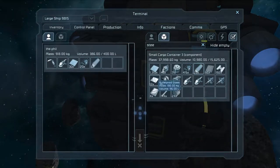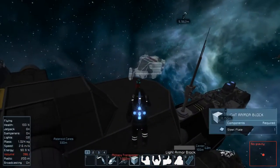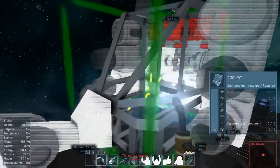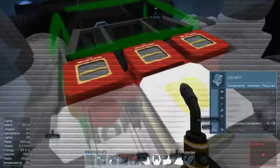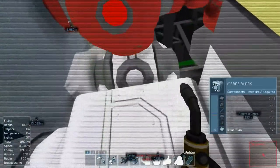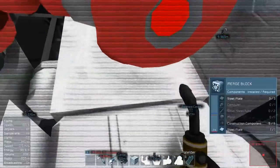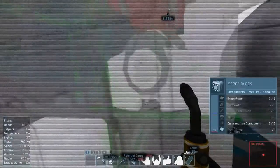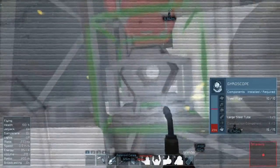We'll probably need 10 of those as interior plate, and that should do pretty good. We're going to throw a little block right here just so we can get them connected easy. We'll make sure we get this gyroscope first, and antenna. Small steel tubes, more construction components, computers, motors.